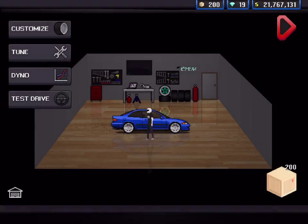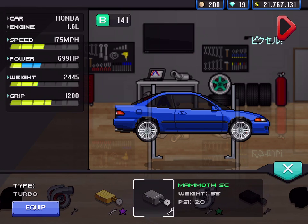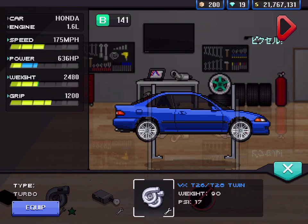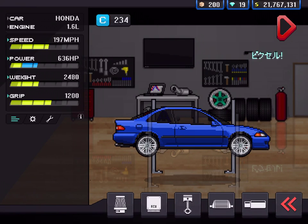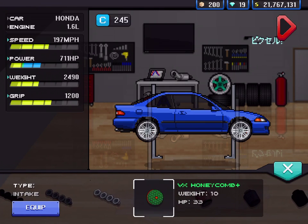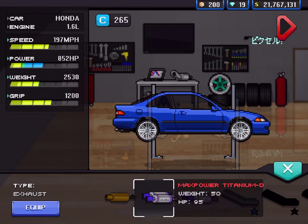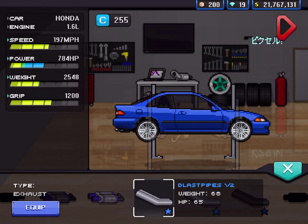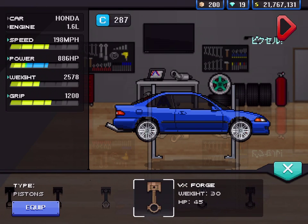We're going to go into our garage and build the car. We're going to go with our twin turbos — not the expensive stuff. Equip. What else did we get? We got an air intake if I remember right. We have this — equip. Oh dear, that's not going well now. Forge? Is it the forge pistons?